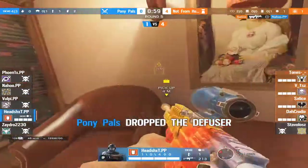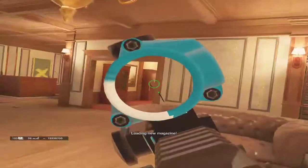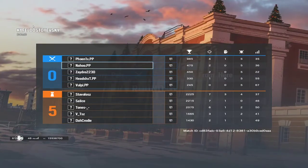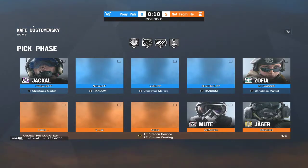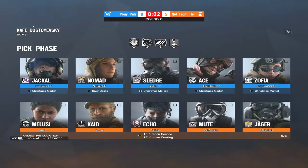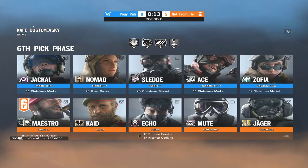It's a 1v4 — you can see the smokes, the final guy. He's on breach, sees Kaid, gets the pick — but he wavers and goes down. Poor Thermite. Now it's a 5-0, looking really good for Not From Here. They've done really well on the roams as well as communication. Every time a roamer or anchor goes down, they get the refrags — very smart plays on both sides. It's gotten really close going from 4v5s to 4v4s to 3v3s, but defense definitely has the upper hand.